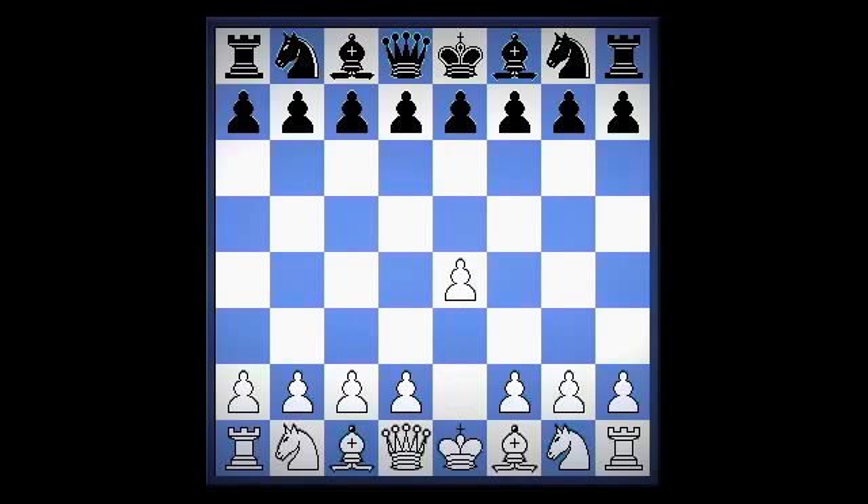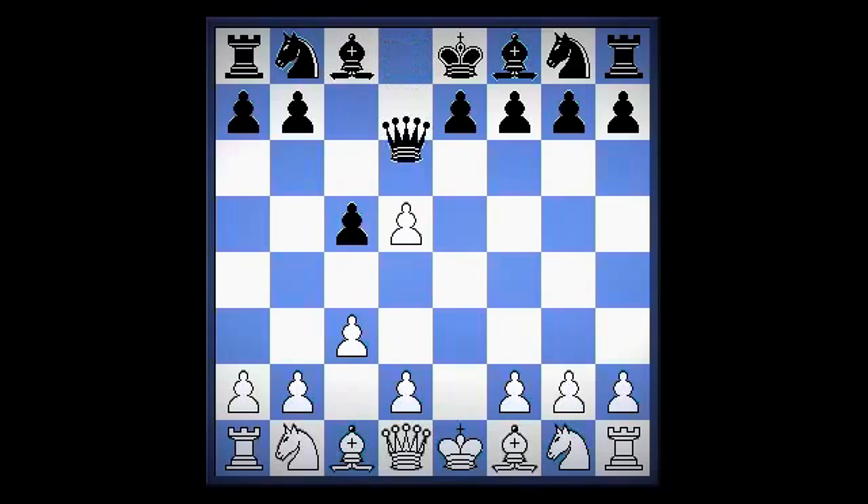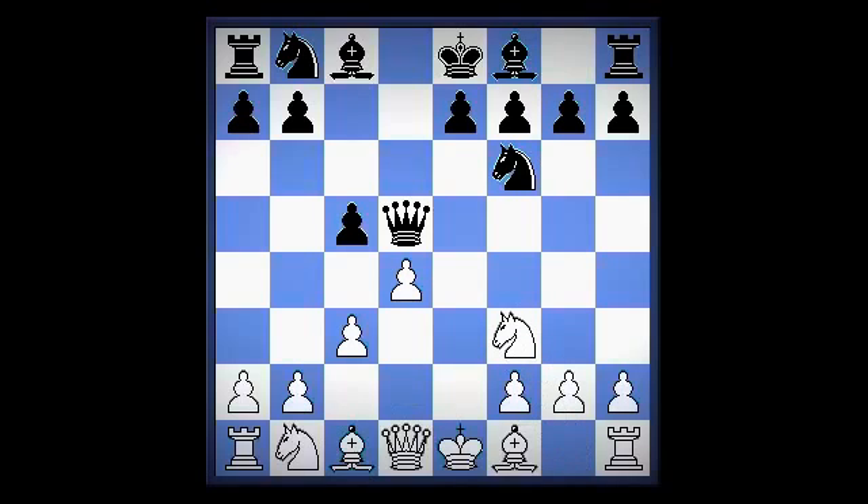It started with e4, c5. And right from the start, Deep Blue gets jiggy with c3. The game continued with d5, e takes d5, queen takes d5, d4, knight f6, knight f3, bishop g4, bishop e2, e6.